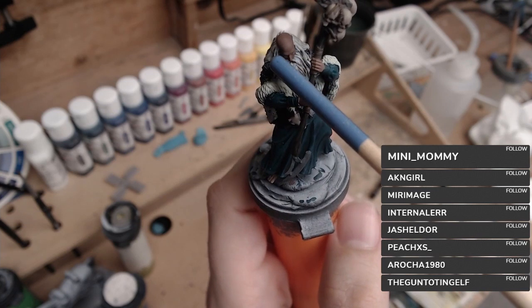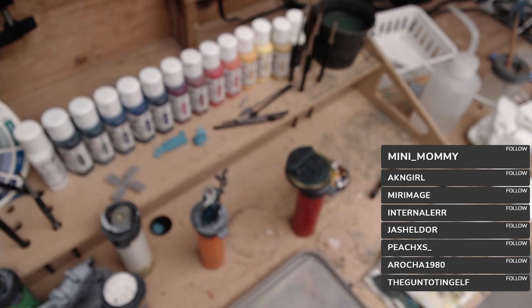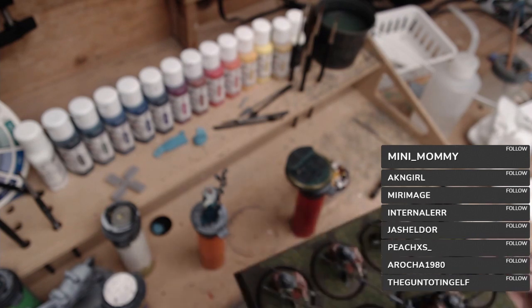Conquest — there are two versions of Conquest. There is Conquest: The Last Argument of Kings, which is a mass battle units-and-trays game, and then there's Conquest: First Blood, which is the skirmish version. The nice thing about First Blood is it uses the same miniatures as Last Argument of Kings, except single-based. Since it's a tray system, you just pop the guys out of the base — it's not a big deal, just swap them — which is nice because you can slowly build up a force for the larger game.